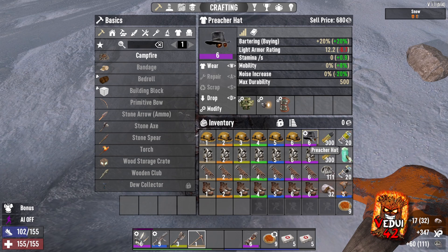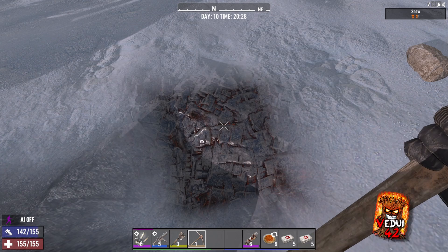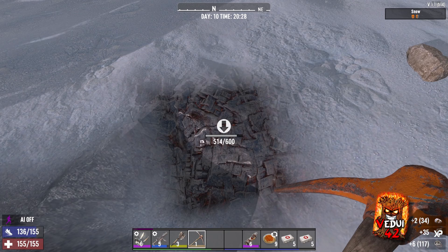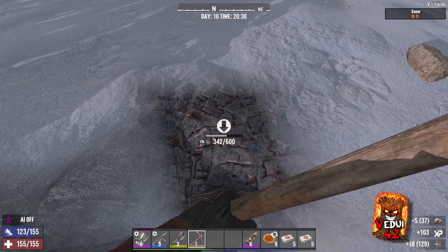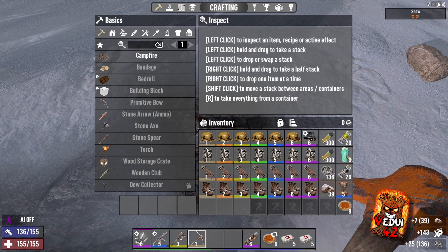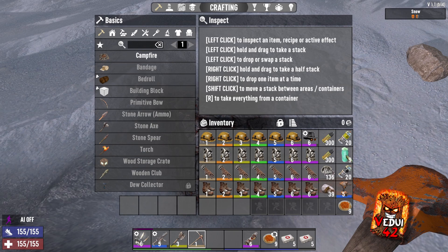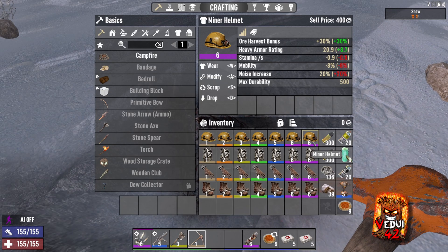And then we put on the mining helmet and see what we get. We got 135 experience, and now we get six lead. Another six, another six — so we're getting six. And here's seven for the finishing hit with the helmet. So you get a little bit more, which is of course helpful — about an extra 20%. Let's put back our preacher hat.